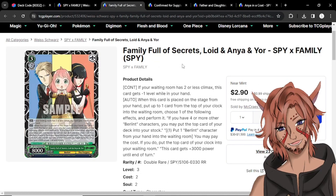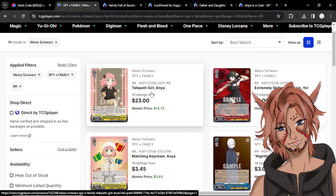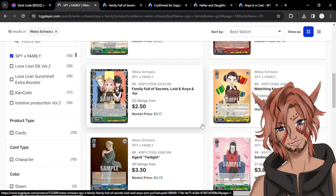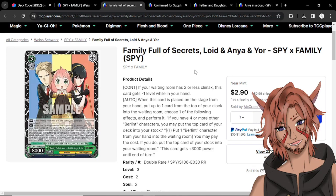I noticed this one is a double rare so it is a little bit pricier — about three dollars a piece, at the time of recording this shortly after the set dropped. The overall prices of the double rares are not the worst in the world. Most of the other double rares are floating around three dollars or less, so it just kind of depends on what you want to build. But this one in particular can early play itself, and there's no early play in the trial deck, so this is very useful. If your waiting room has two or less climaxes, this gets minus one level in your hand. It has a couple other really good effects including the ability to heal.